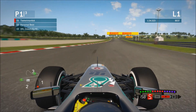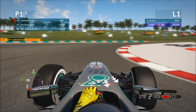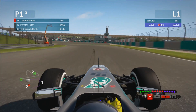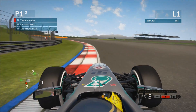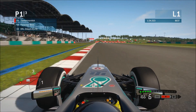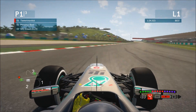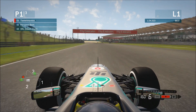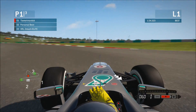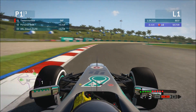Coming up to the first sector split — let's see if we're up on our previous time. And yes we are, just under a tenth. Coming through the middle sector, this feels really nice through here on this game. You want to take this up here in sixth gear — take it in fifth if you're not confident — but we take it flat out in sixth. Shifting down to fourth for the double right-hander, get on the power as early as you can and just flow the car all the way out to the exit. Braking really late, shifting down into first — watch the wheel spin on the exit — and we're three tenths up on our previous best.